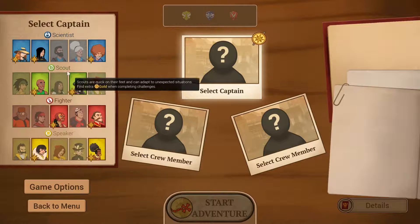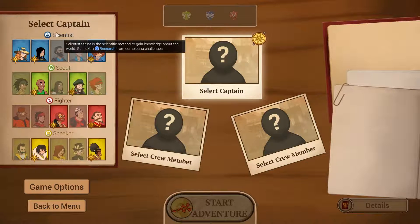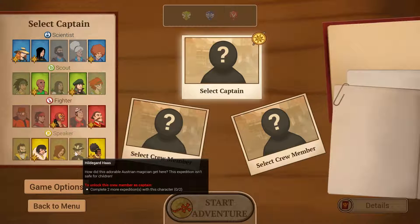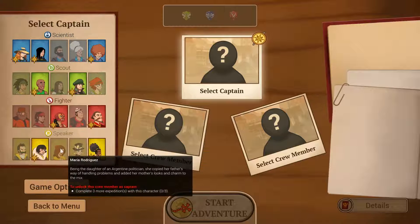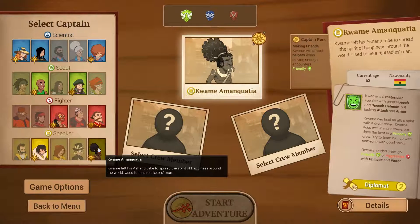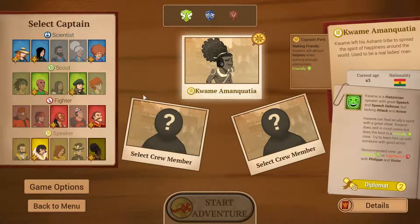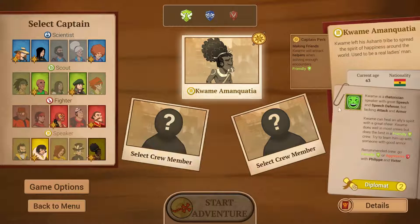Now you have different attributes to think about - scientists, scouts, fighters, or speakers. And while there is some merit to actually trying to diversify your team, there's also another strategy that involves trying to take in as many people as possible of the same type. One of the things that I like about Renowned Explorers is the fact that you can actually play and not necessarily have to fight all the time. We're going to use Kwame as our leader today. He's not a default leader, but he's who we're going to go with.